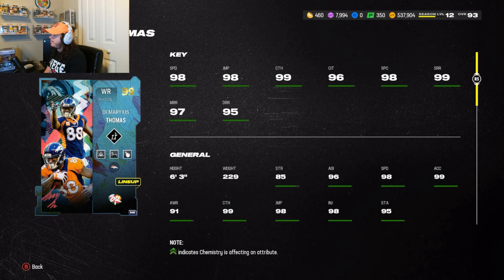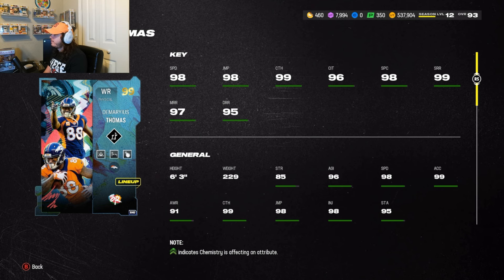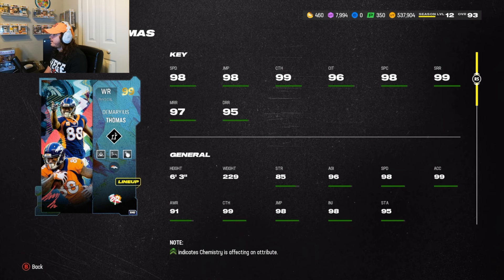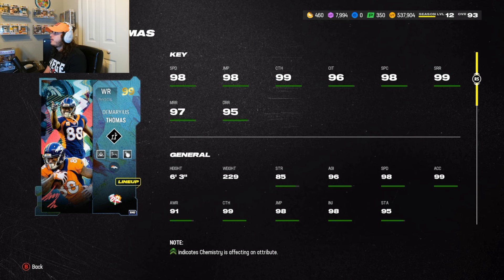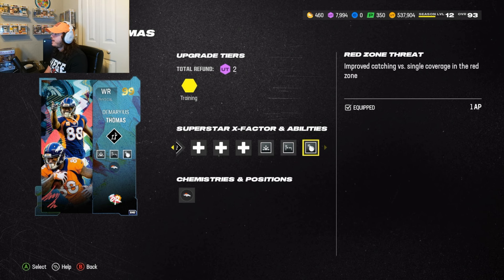98 speed, 98 jump, 99 catch, 96 catch in traffic, 98 spectacular catch, 99 short route running, 97 medium route running, 95 deep route running. He is 6'3", 229 pounds, 85 strength, 96 agility, 95 acceleration, 98 injury. The abilities I put on him: Double Team for X-Factor, Route Technician Mid and Elite for zero AP. Also in this bucket you could do Playmaker for one AP. In the last ability bucket I did Red Zone Threat for one AP.